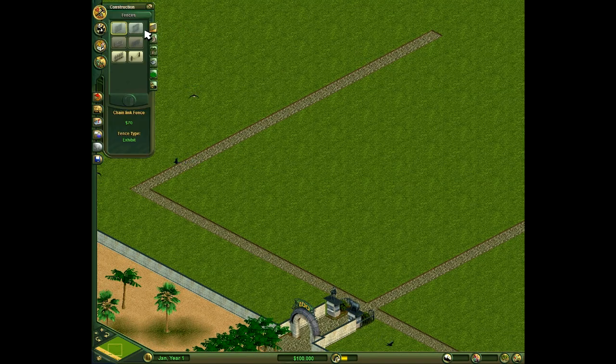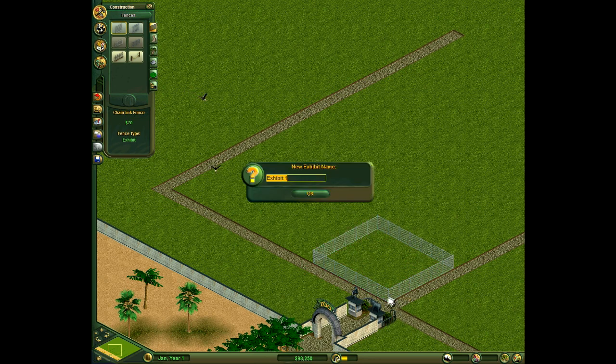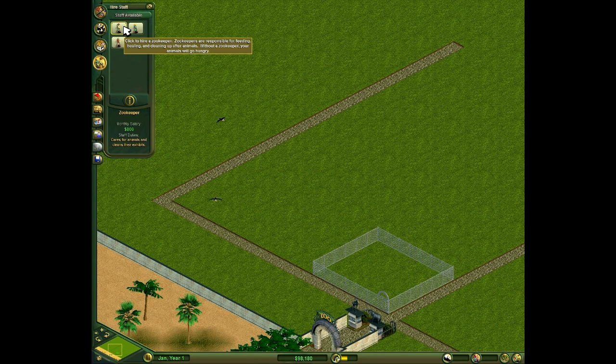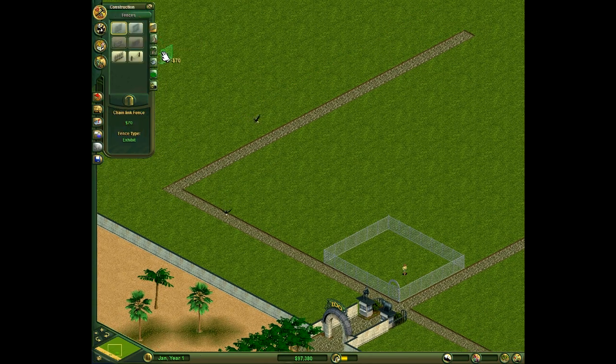So to get started, I think I'm just going to quickly build a stall with the cheap fences and just make a little pen. No more bigger than about that. So the gate's there, and I'll first of all just get a zookeeper.